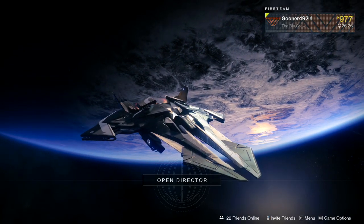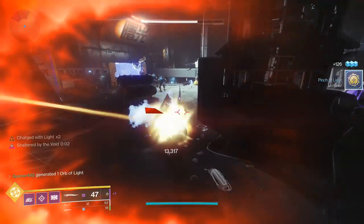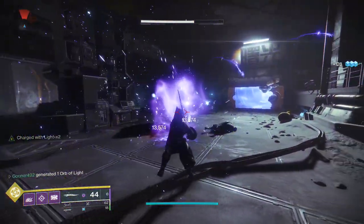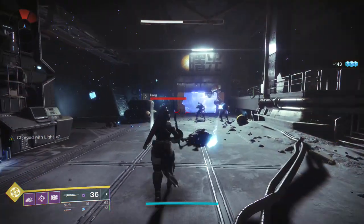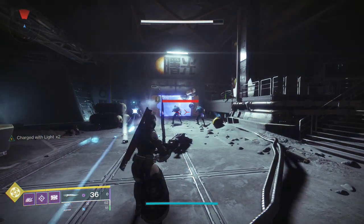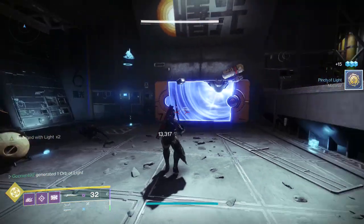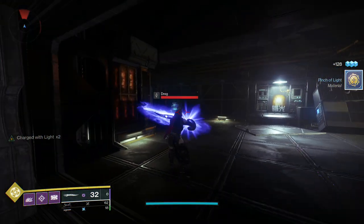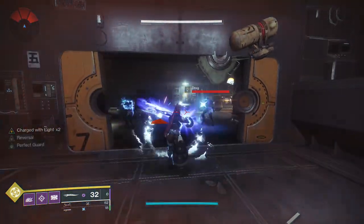Let's head down to the moon and go through some Lost Sectors. We are inside the K-1 Communion Lost Sector, and it's time to show off the Black Talon. The exotic effect lets us send out that projectile — it does decent damage. If we raise our guard while being shot, we gain the buff Reversal for about a second. If we send out the ranged attack while Reversal is active, we deal that 33% bonus damage, and with the right timing, we also get a small heal from the Stronghold Exotic Gloves.